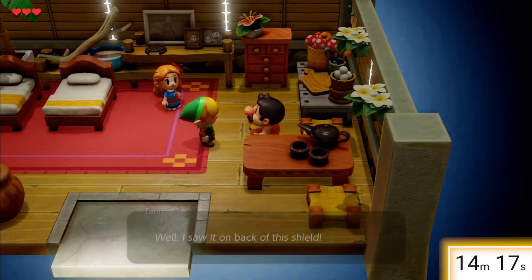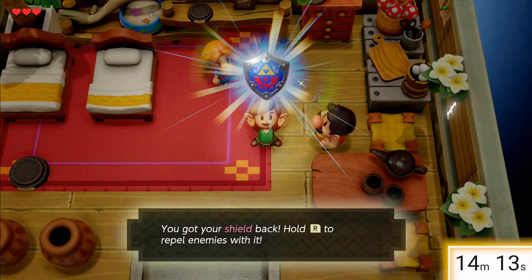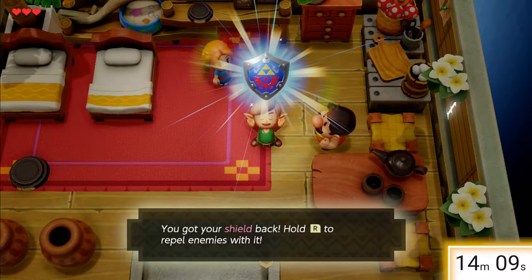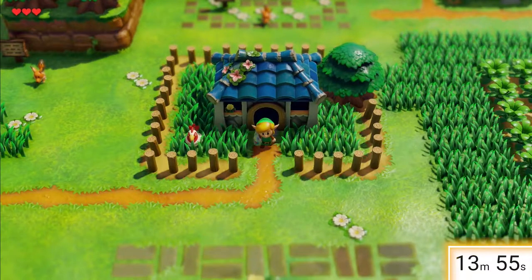I saw it on the back of this shield. Oh nice, the Hylian shield looks great. You got your shield back — hold R to repel enemies with it. Very cool. In the Game Boy games you had to assign that to either the A button or the B button, but we've got a lot more buttons on the Pro Controller and the Joy-Con, so that's fantastic.